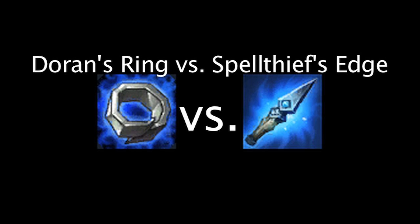In League of Legends, both the Doran's Ring and Spell Thief's Edge grant ability power and mana regeneration, among other effects. On today's episode of WellMath, we'll be taking a look at which item will be more beneficial over the course of a game. Let's jump right into some tests.